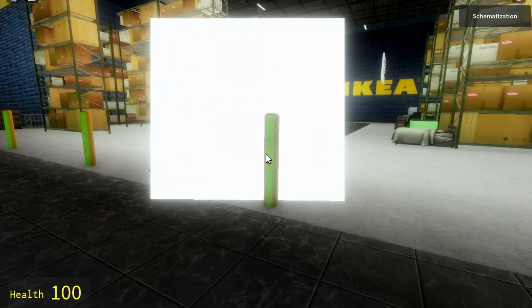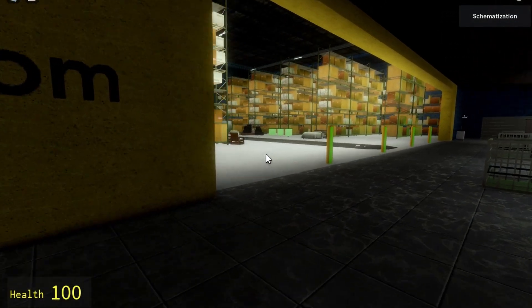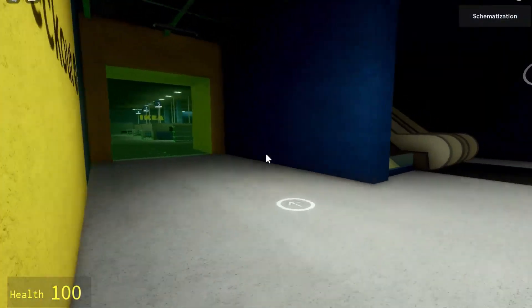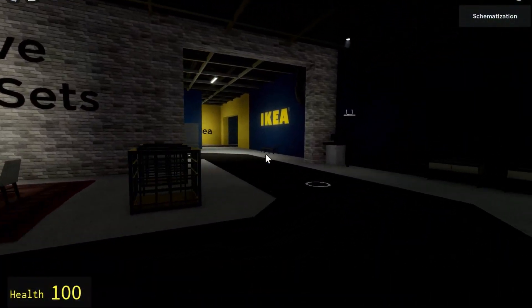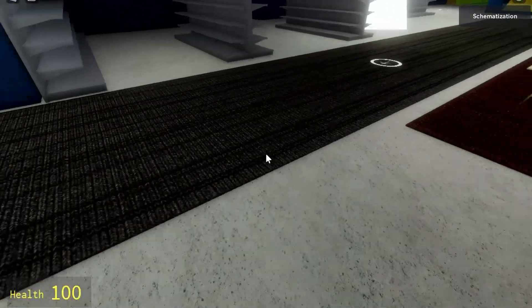Jump in the safe zone. And ha! He can't get me. So yeah, and then I go out this way. And that's the safe zone as well. So he can't get me. Anyway, that's basically it.